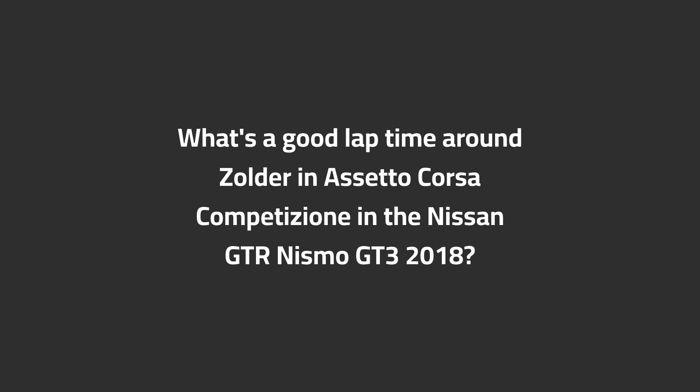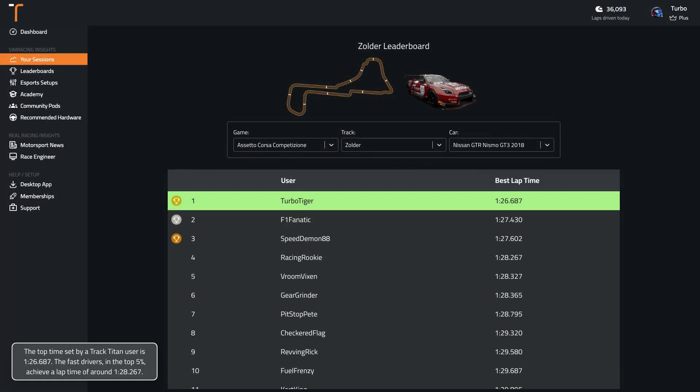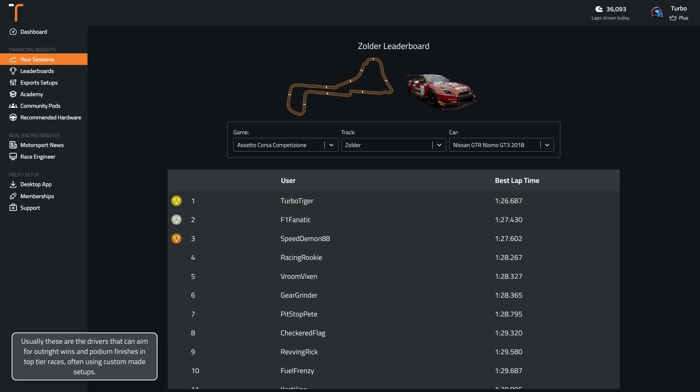What's a good lap time around Zolder in ACC in the Nissan GTR Nismo GT3 2018? The top time set by a Track Titan user is 1:26.7. The fast drivers in the top 5% achieve a lap time of around 1:28.3. Usually these are the drivers that can aim for outright wins and podium finishes in top tier races, often using custom made setups.